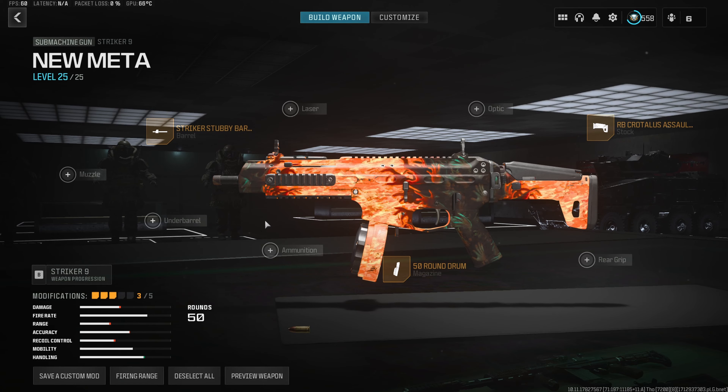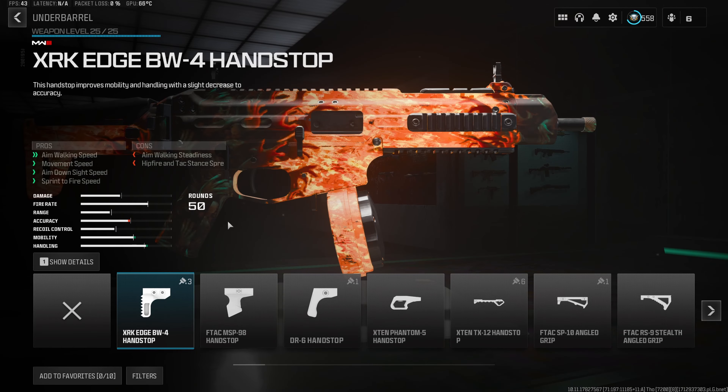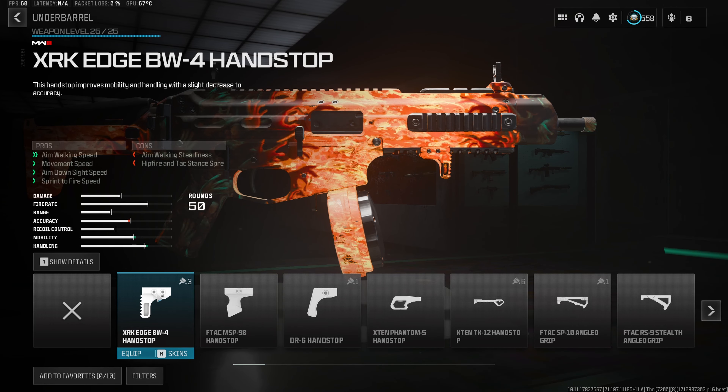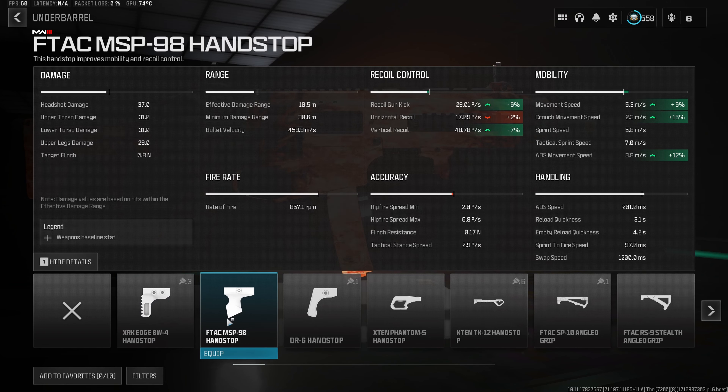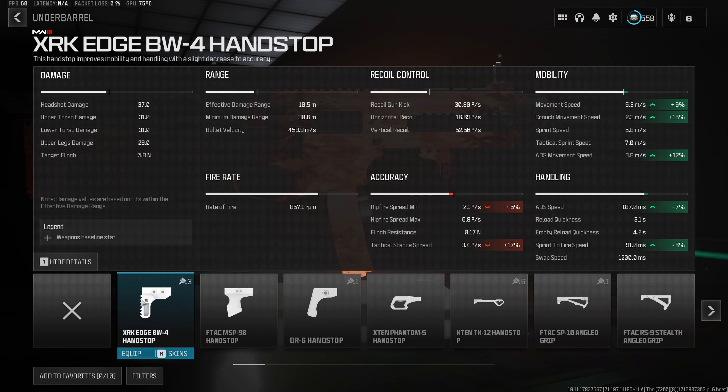Back into the build — for the fourth attachment, I do have multiple under barrels you can choose from. The first one is the Edge BW4 hand stop, which gives a 6% increase to movement speed and about a 7% decrease for aim down sight and sprint to fire time — a solid option if you want quicker ADS. The second option is the MSP98 hand stop, which still gives 6% movement speed but provides a recoil control buff instead. I find recoil control is already pretty good, so I prefer the BW4, but try both and use whichever you like better.